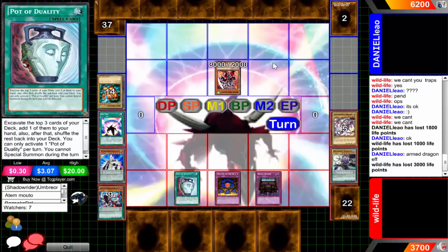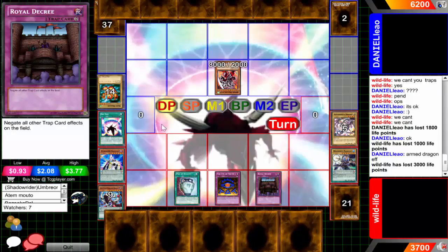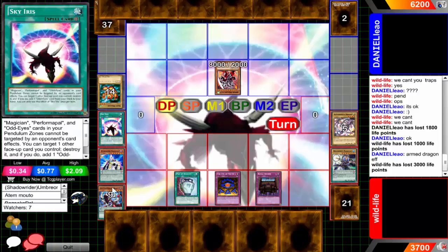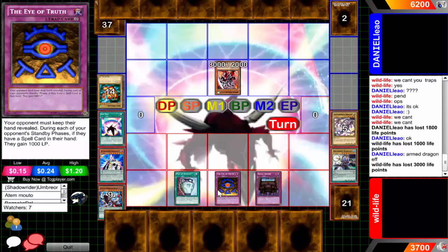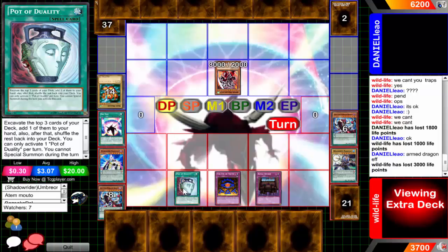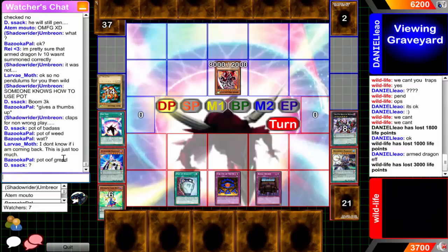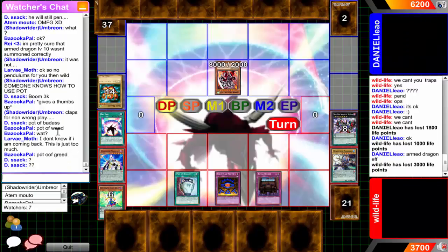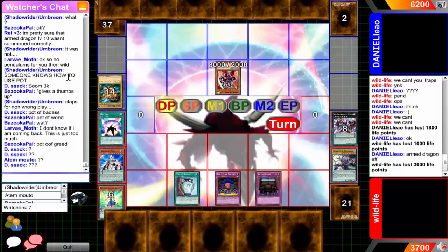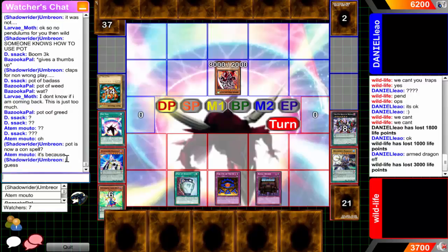Daniel, you got all those cards in your hand - you can't just summon another monster and end this freaking duel? A Spell Shattering Arrow would be nice - I was thinking Fairy Wind but unfortunately there was Decree. Something to get rid of those face-up cards would be nice. If only Fairy Wind was a quick-play - oh my god, Fairy Wind quick-play version would put in so much work right about now. Why is Pot of Duality still sitting on the field?